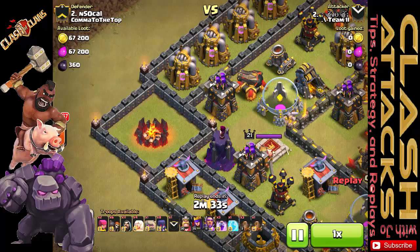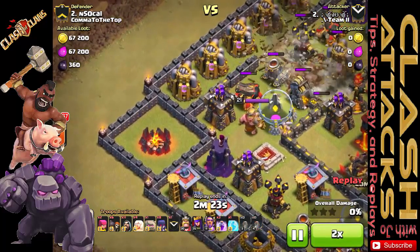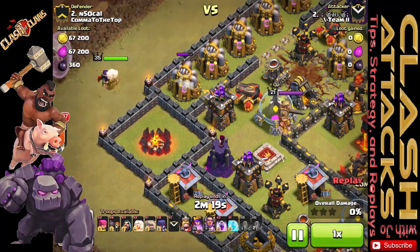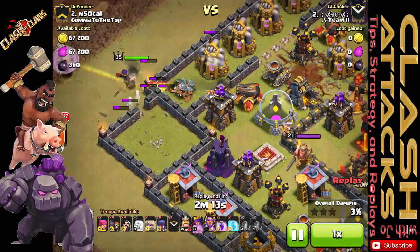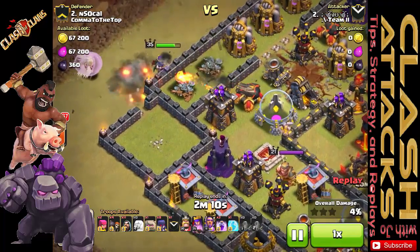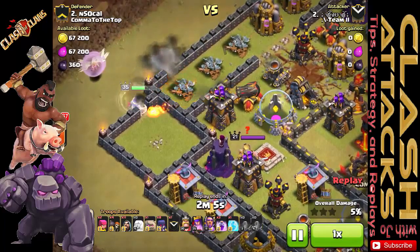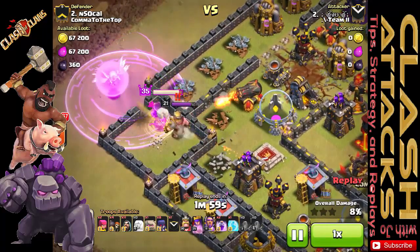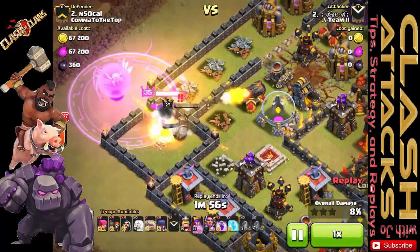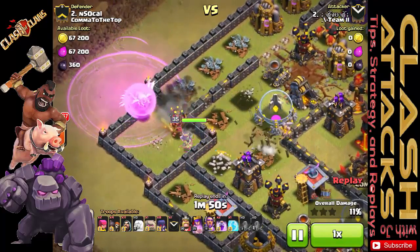Let's roll the footage and see if my pathing prediction was correct. I drop my queen in that general location — she takes on that first elixir storage as well as that army camp, then moves up and takes out the third one. She comes back inside and I drop her rage to get her health back up before she takes on the king. The king comes out to her, and with her enraged, she takes him out fairly quickly, then starts taking out the other point defenses in her range.